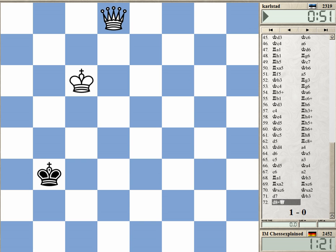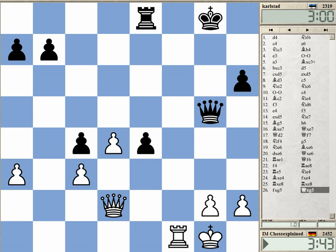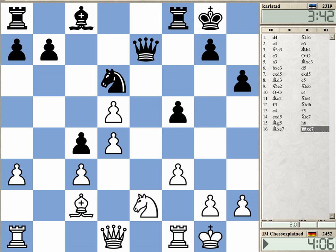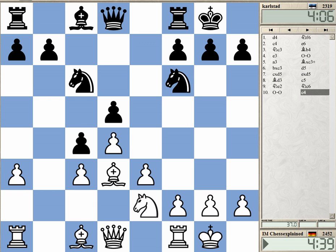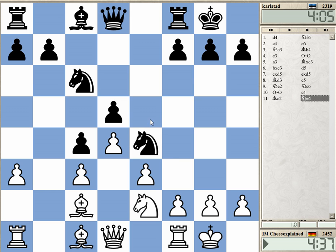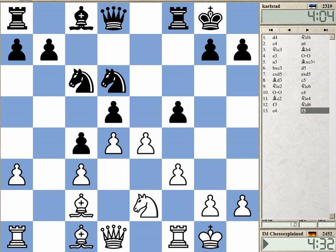Black resigns. The problem with the c4 move — it doesn't put any pressure on the center. Here you can even think about after f3, Ng6, maybe I even played this too quickly with e4. It leads to a big edge, but maybe I could have even prepared this with a4, bishop a3, or something. But this is just good — even e5 is a good move.